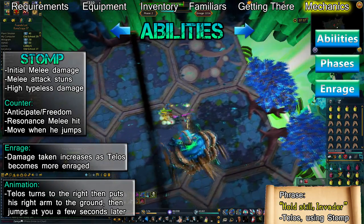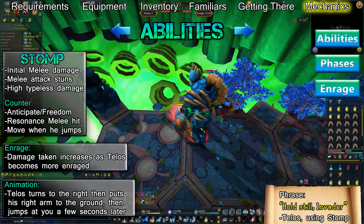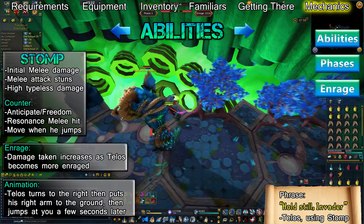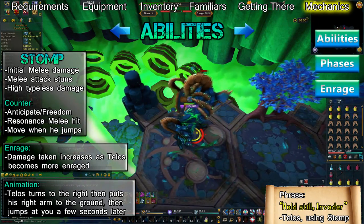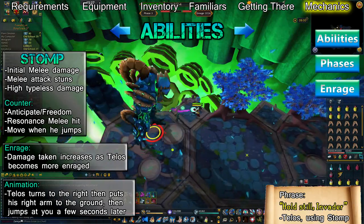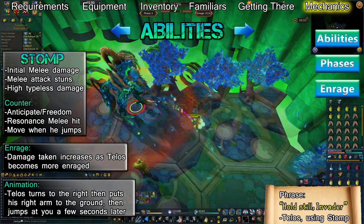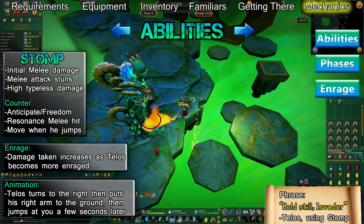The counter to this ability comes in two parts. First, use Anticipation a few moments before Telos uses this ability. This will prevent the initial stun and cause him to move you out of the way before he lands, negating the massive typeless damage. Equip your shield as Telos begins using Stomp. Immediately after the first melee attack goes through, use Resonance to negate the damage and heal from the second melee attack. Using Resonance too soon or too late will result in you taking a large amount of melee damage.